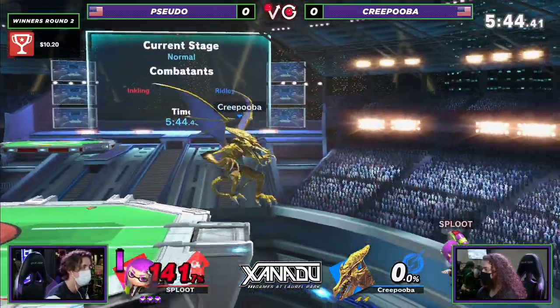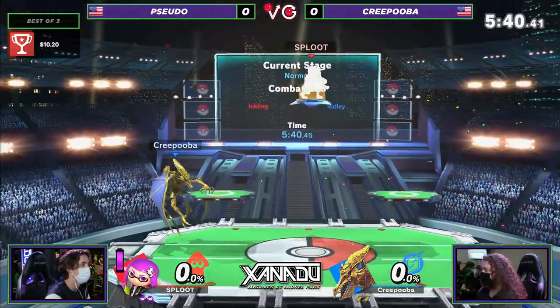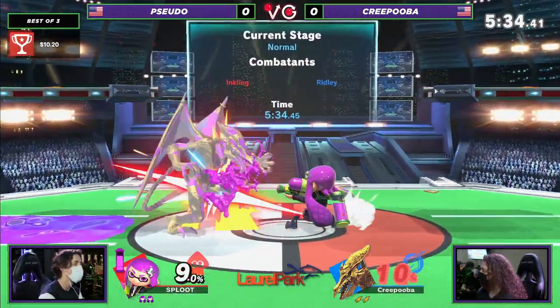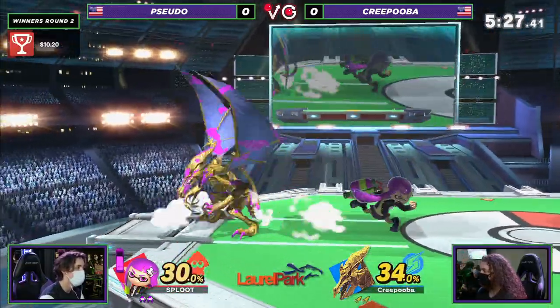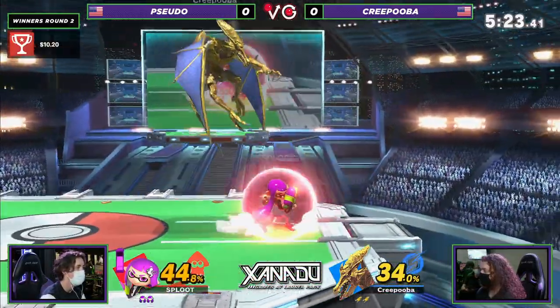Plasma Breath is actually a surprisingly good advantage-state tool. Really nice two-frame — love it. The f-tilt is one of the best two-frame moves in the game, definitely an incredible tool especially when you hit that sweet spot. Inkling has a pretty decent recovery, so if you're even in a position where they can't get back, that's really nice.